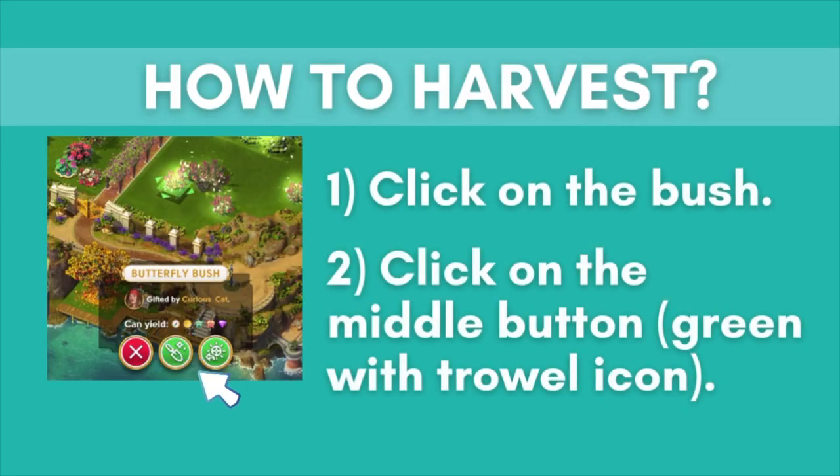To harvest the bush, click on the bush and then click on the middle button which is green with the trowel icon.